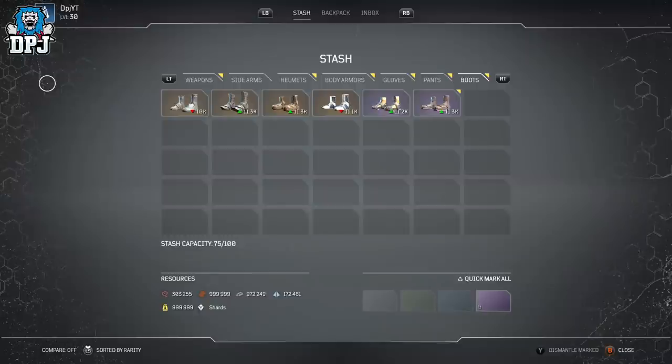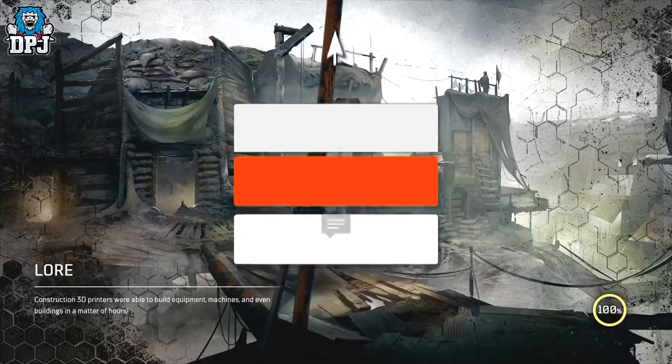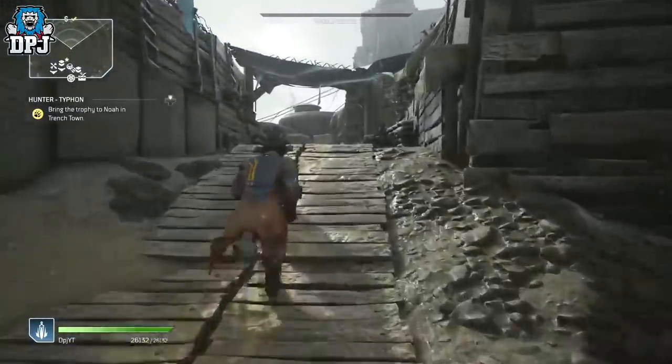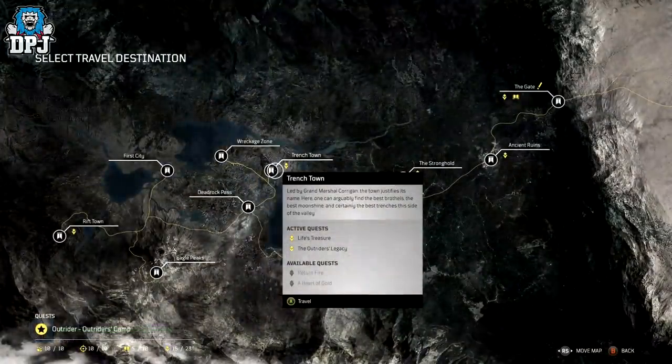So today I'll explain exactly how this works for those this is new to, and I hope it helps you guys out. My name is DPJ and if you enjoyed the video, leaving a like really helps out, and if you like what you see and want to see more Outriders, be sure to subscribe. This exploit involves doing the monster hunts for Noah, who is located in Trench Town.